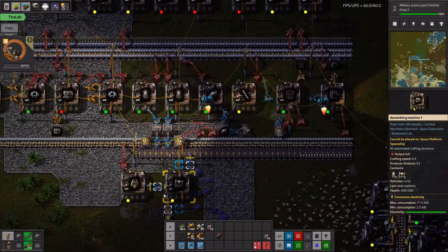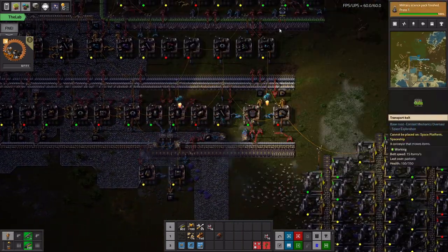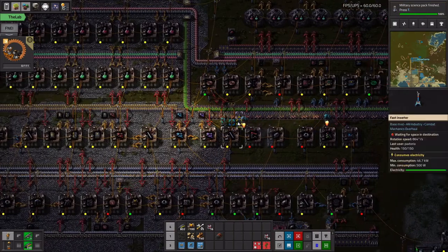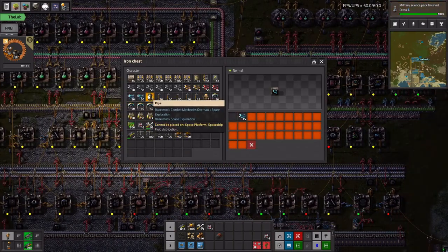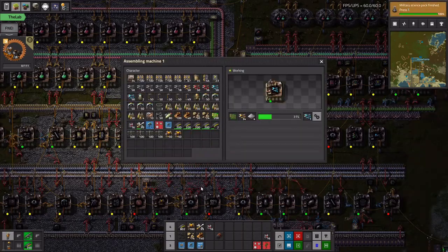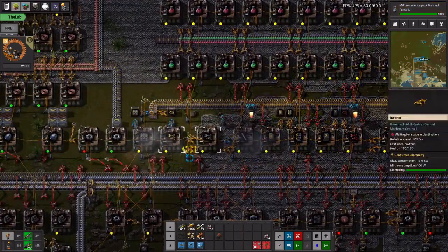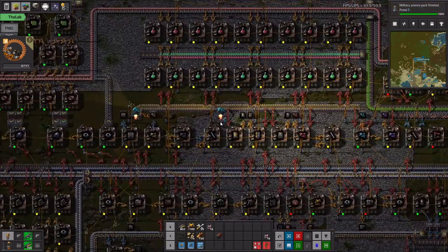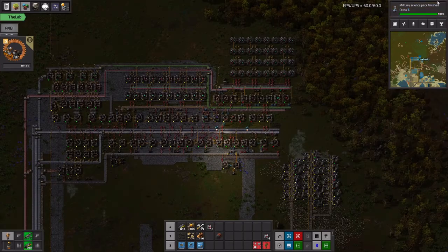All right, let's see — it just eats it all. We got the boilers, we got the pipes, we got the water wells, we got pumps, we got a lot of train stuff coming, we got a lot of our circuit stuff coming, we have our fast inserters, and we have more green circuits now. Very exciting. I'm trying to ditch some of these extra inserters here — yeah, let's just try to ditch some of these.